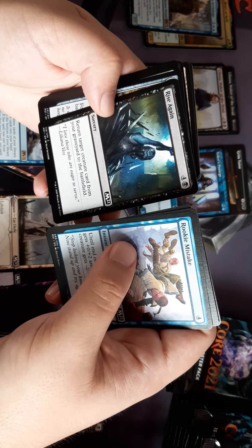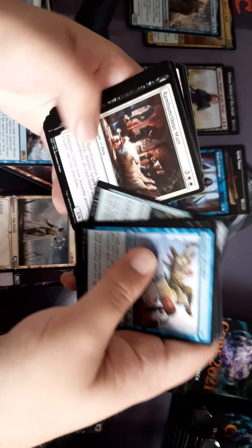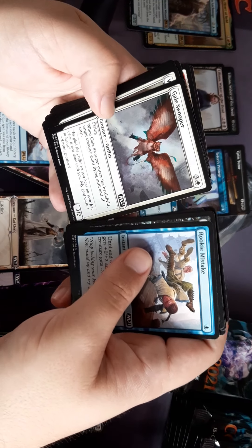I think it's going to be a good set for drafting. Liliana's Steward.